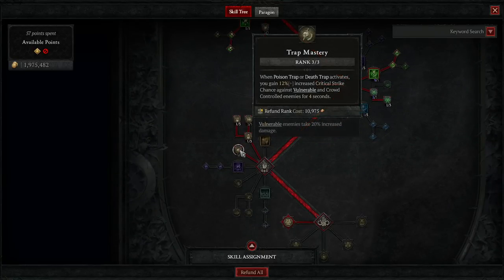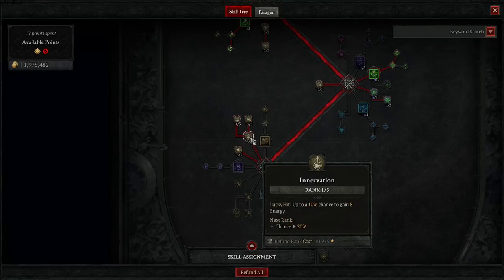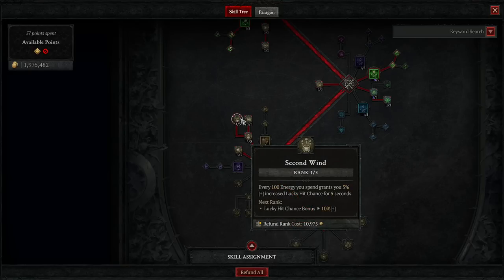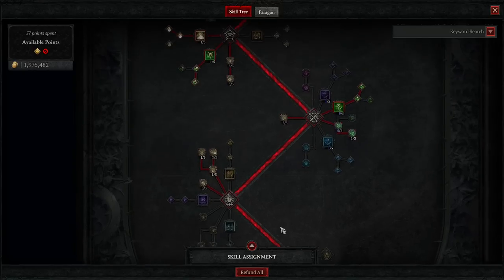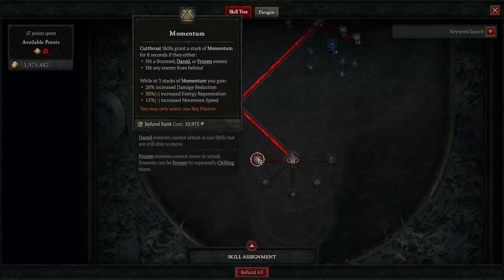Moving down to the ultimate skill tree — we don't have an ultimate, which most good builds don't, but that's a topic for another video. Trap mastery: when poison trap or death trap activates you gain 12% increased critical strike chance against vulnerable enemies, which is really easy since everybody's always vulnerable with this build. Innervation gives 10% lucky hit chance for 8 energy, mainly to unlock the next node. Non-physical damage you deal has a 15% increased lucky hit chance, which helps with all that poison damage and proccing the super combo. Second wind: every 100 energy spent your lucky hit chance goes up by 5% for 5 seconds. And then of course we have momentum, triggered by using shadow step and smoke grenade to hit three stacks very quickly in fights.